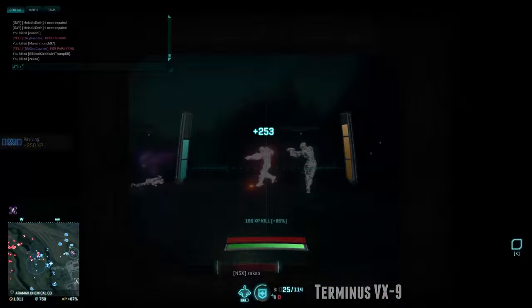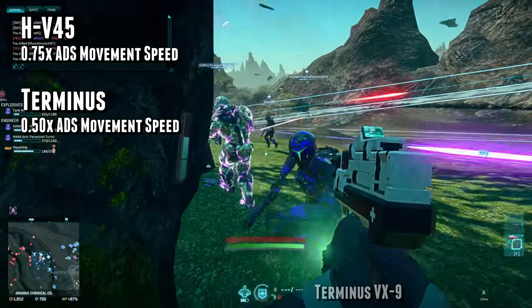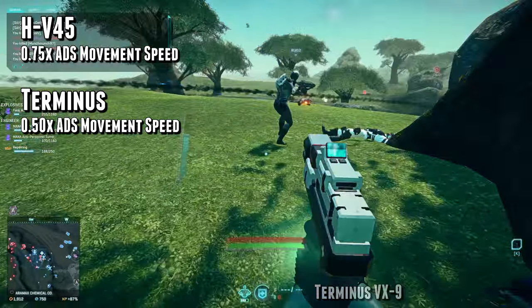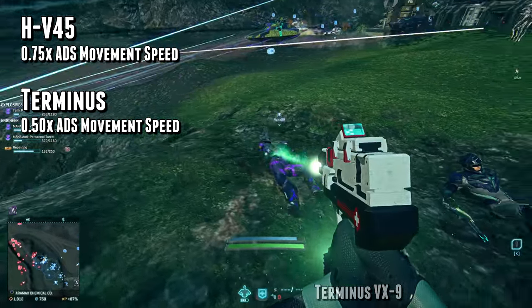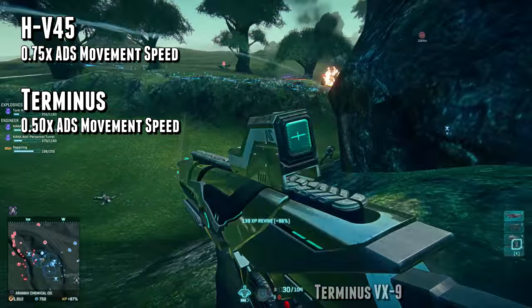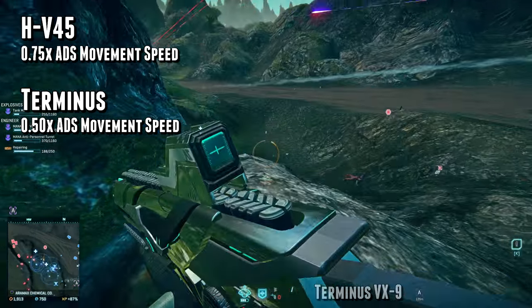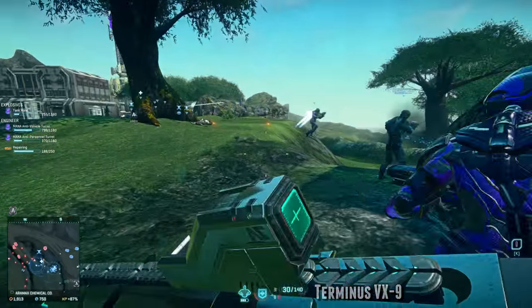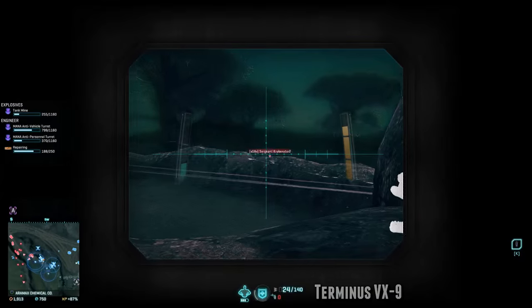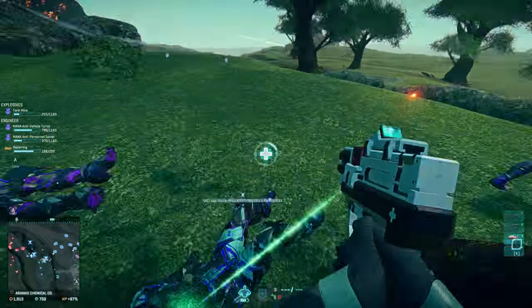One thing that the Terminus does not have is a 0.75x aim down sights movement speed multiplier. The HV45 does, and this is one of the big selling points — for close quarters and peaking corners, the additional movement speed you get while aiming down sights is very useful, especially on something with so much damage output. Alongside those last two traits, the recoil and cone of fire attributes separate the two weapons pretty heavily, and the higher your skill level, or at least your aim skill level, the more you'll notice the difference.